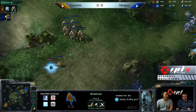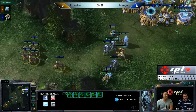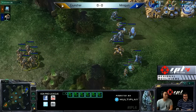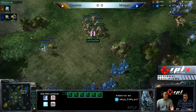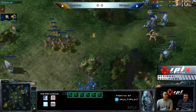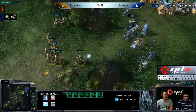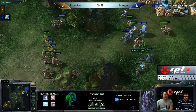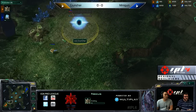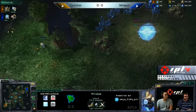Especially of the non-blink variety. Cruncher is going to have to look to do some serious damage here, and hopefully he goes in before the second immortal arrives. That's when the brick wall has been erected — I don't see him busting through a double immortal wall, especially going so stalker-heavy. Minigun is up by about 9 supply overall and he's continuing to produce workers, so he's going to be fine if this progresses past the first fight. There's the second immortal — Minigun actually has the second immortal out.